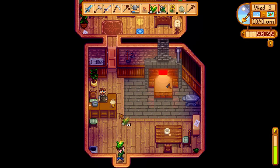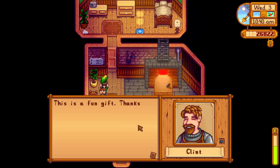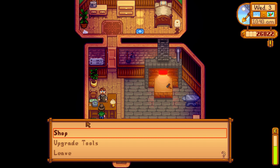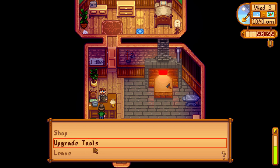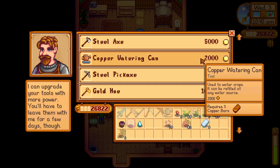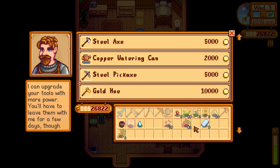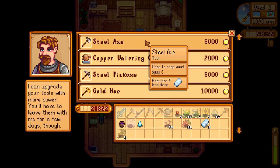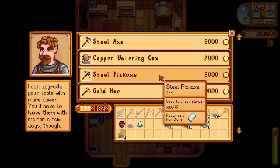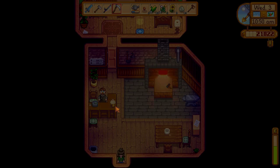Everybody loves corn. We're going to give Clint some corn. Bam! This is a fun gift! Clint appreciates the gift of corn. He's probably one of our least talked-to guys here, but the farmer just came by and gave him some corn — can't say no to that. Oh my goodness — we can make a steel axe or a steel pickaxe. We honestly think we want the steel pickaxe at this point. Thanks — you'll get started.